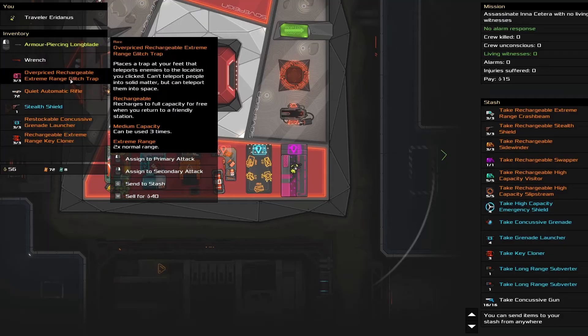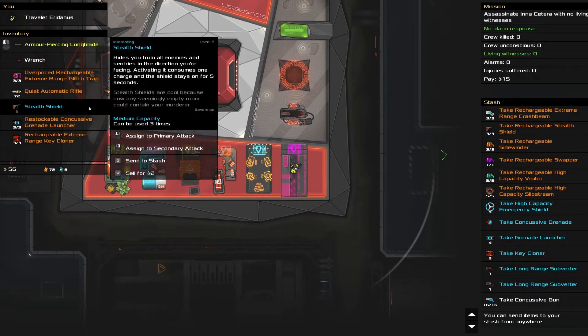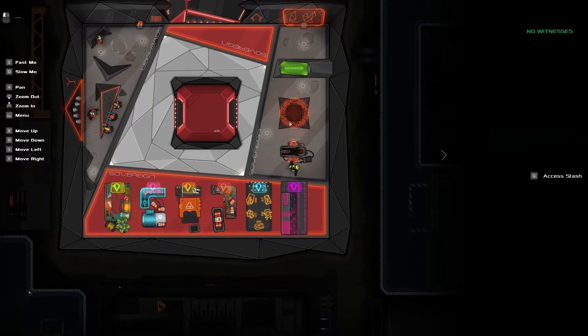Good evening everyone. I picked out some things from my stash that I've not had a whole lot of experience with, so I want to try to use these things on some random missions or random ships and just try to understand how these different gadgets and technologies work. That's what we're up to today.